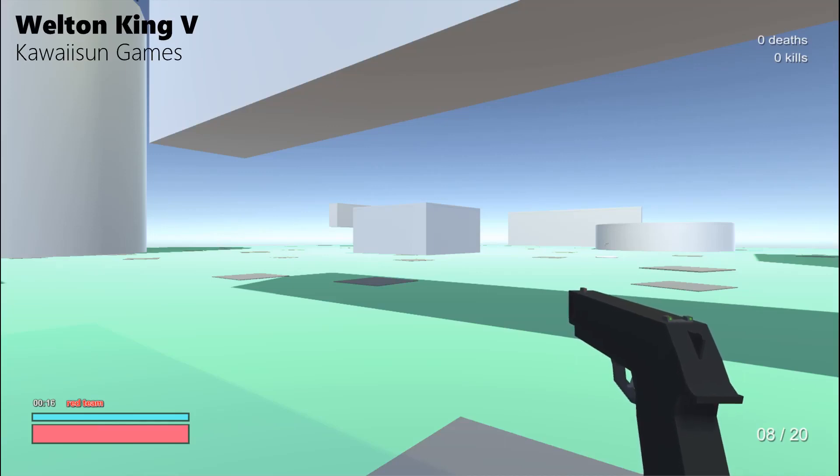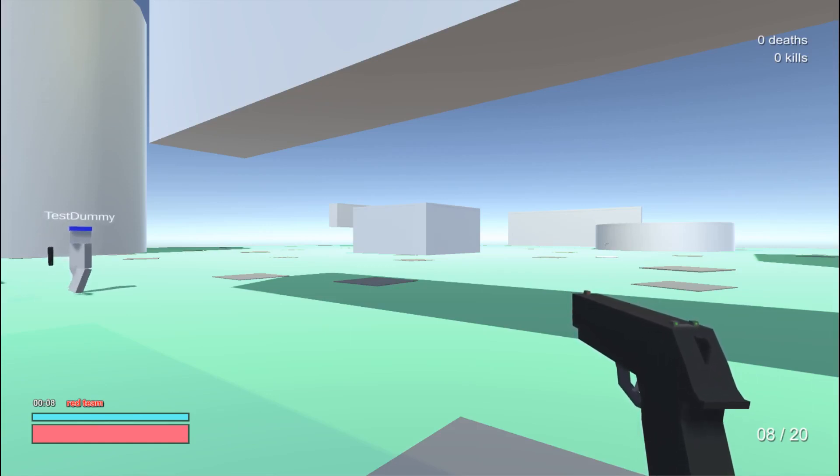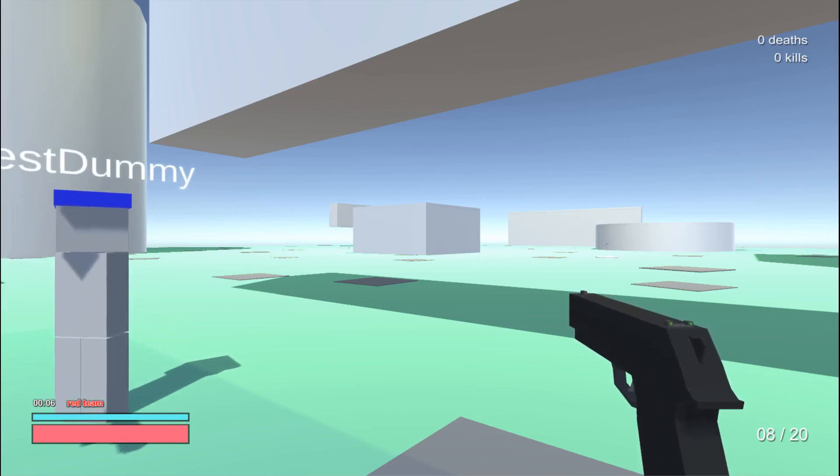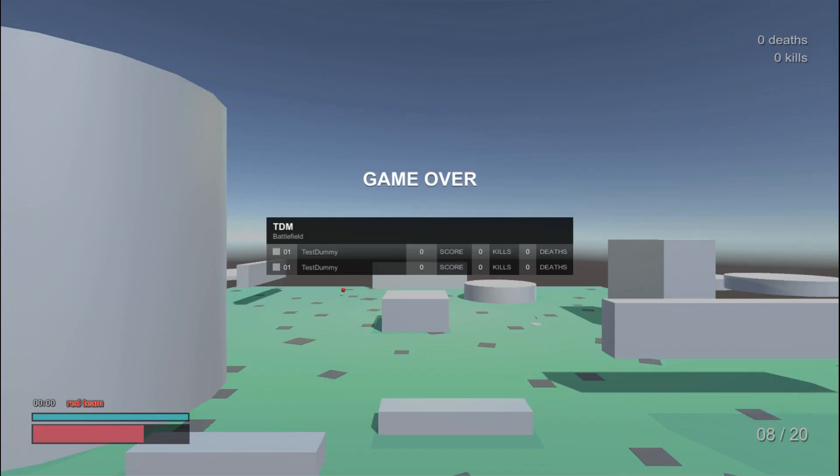What's up guys, my name is Walton King the Fifth, and in this episode of our FPS tutorial series I'll be showing you how to actually separate the players into teams, where you can do damage to the other team. As you can see, this guy's red and I'm blue. Let's get into it.